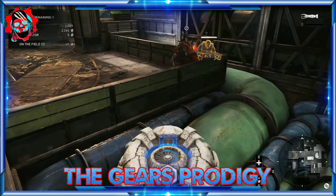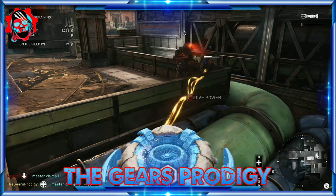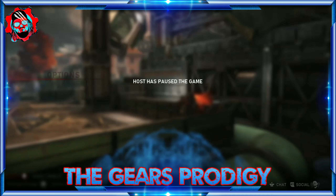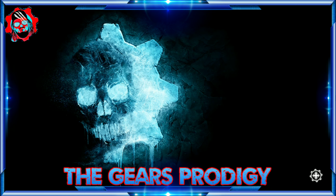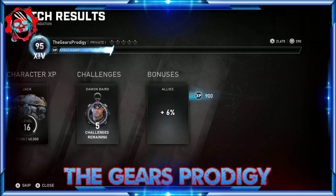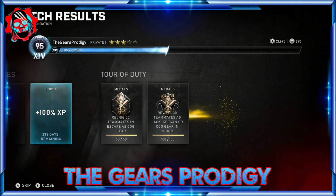A really cool thing about this method is there's room for error. If you mess up and they die by the Reject, that's okay — you can still be in the out-of-bounds area, pick up their tags, drop them at the fabricator, and seconds later start it again. I recommend doing it with a friend on Xbox so you get a little ally progression out of it, because ally progression is very, very slow. As you can see on screen, we ended the game after I got my last medal.